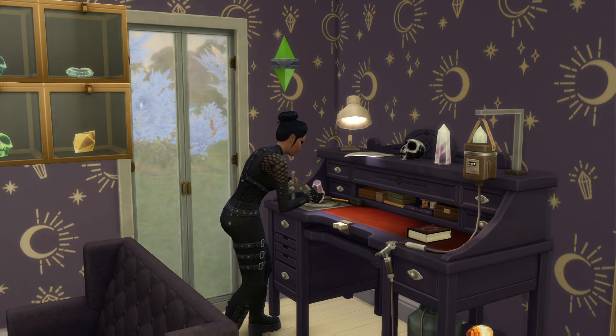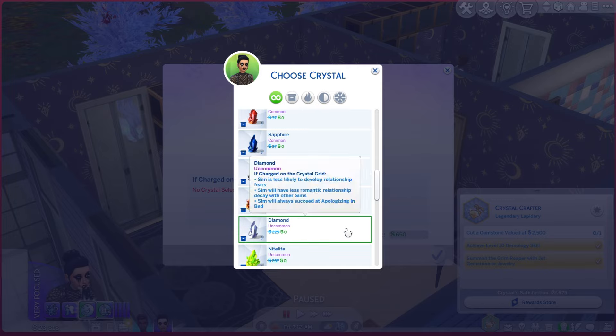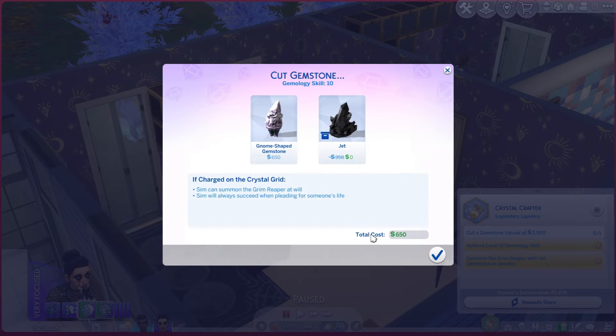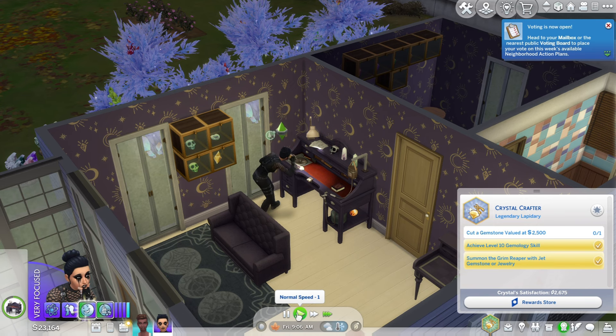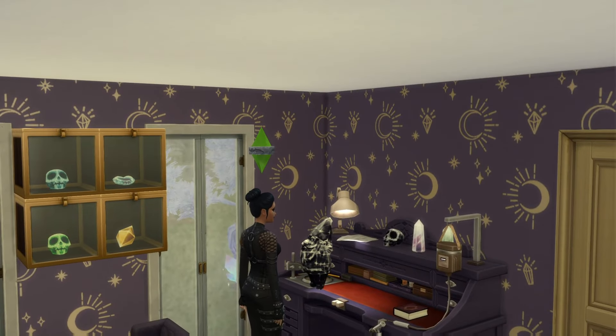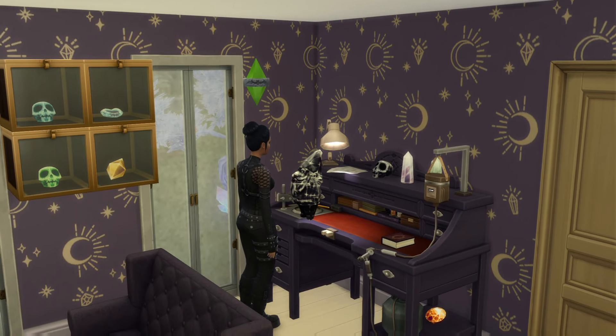The whole time I was trying to get Crystal into a focus moodlet because that actually helps you get the gemstone of $2,500 value, and the entire time she was just inspired, so I had to take a bunch of thoughtful showers and then she finally was in a focus moodlet. So we're gonna make another gnome made out of jet — this will help you summon the grim reaper and you will always succeed when pleading for someone's life. After that gnome was done we were actually able to sell it for 2,600 simoleons, so we are finished with the aspiration now and I'm just gonna go put all of our gnomes together.